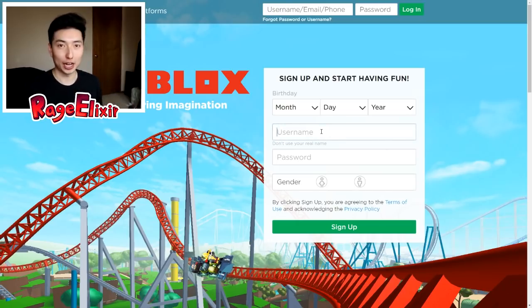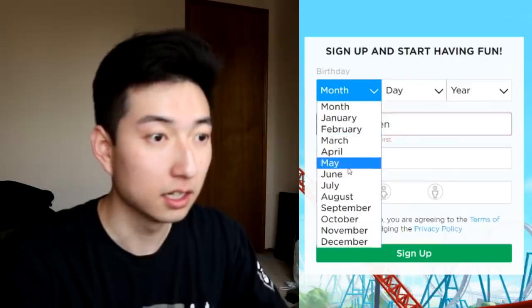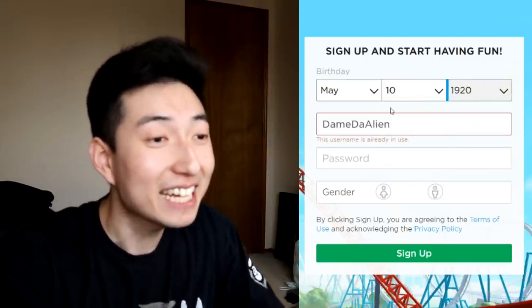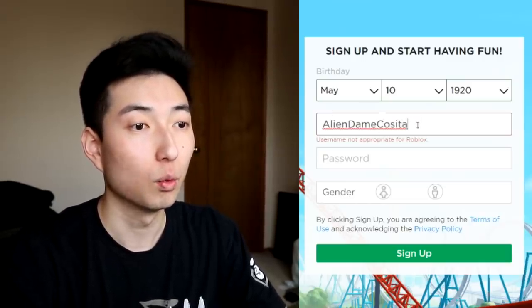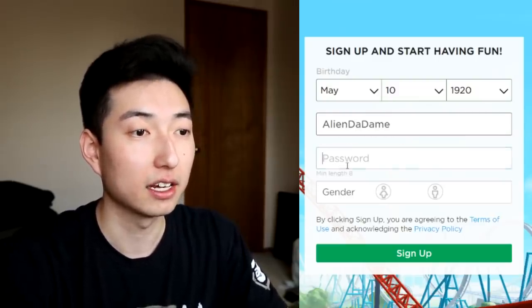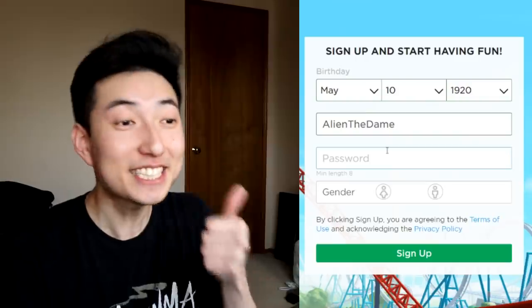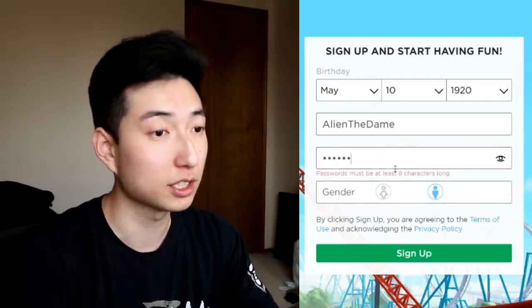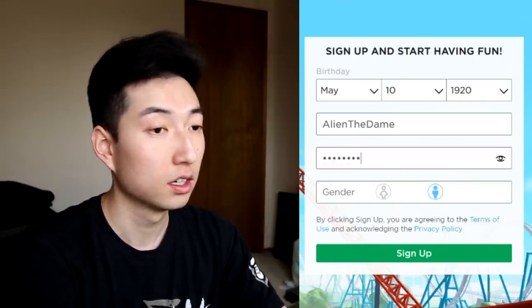Step number one: we have to come up with a username for the one and only alien, Dame Tu Cosita. I'm going to try 'Dame.Alien' — birthday must be set, let's make him super old, May 10th, 1920. That name's already been taken, trying 'alien Da Dame'... how about 'alien the Dame'? Yes, it's not taken! That's the username. Gender is male, and I'll use a random password — sign up. It needs to be eight characters, okay, there we go.